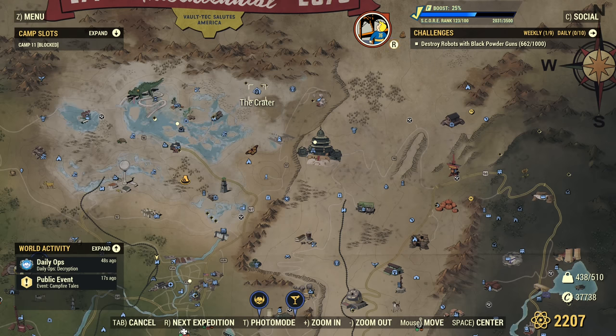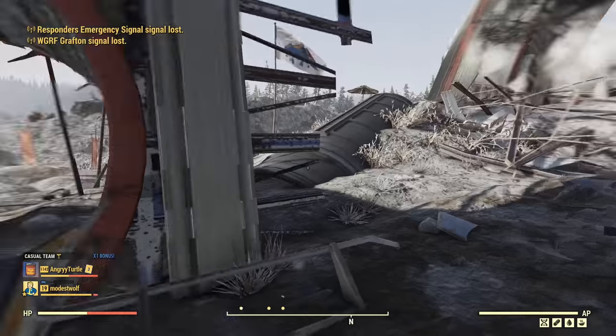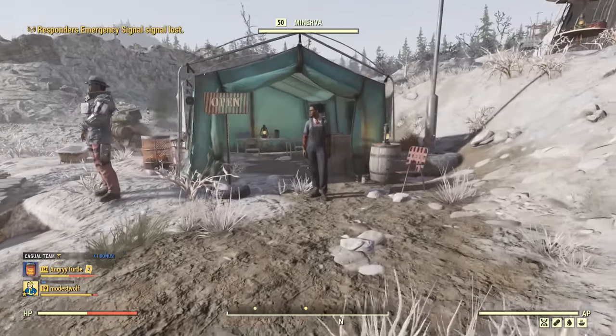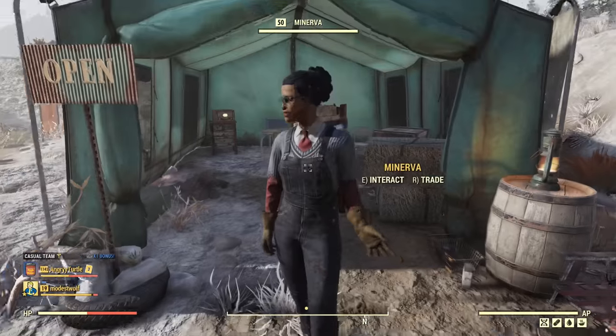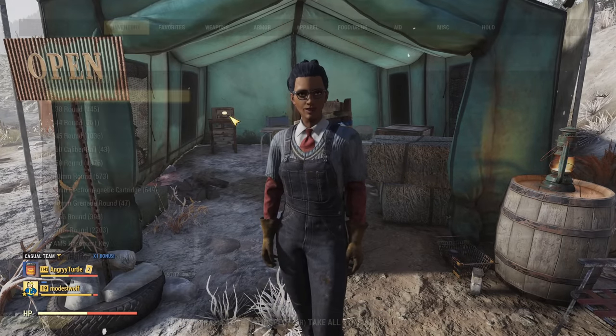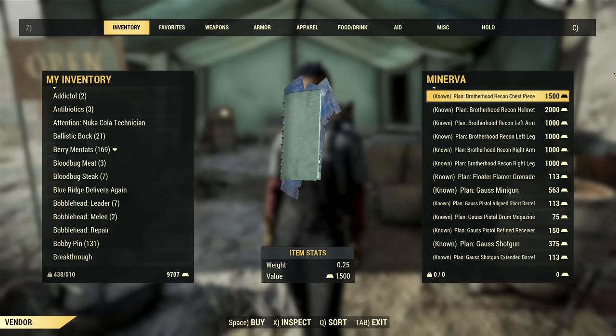Minerva just arrived at the crater. Just fast travel there, turn left and you will see her tent. She will be here for the next four days, counting from the time this video goes live. This time in her inventory, as this is a big sale, we have more items.